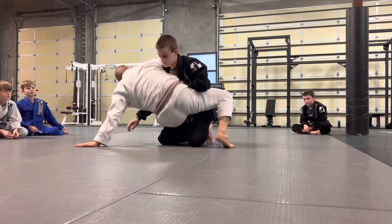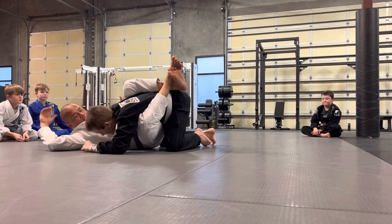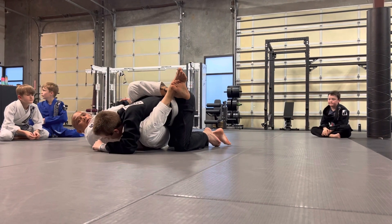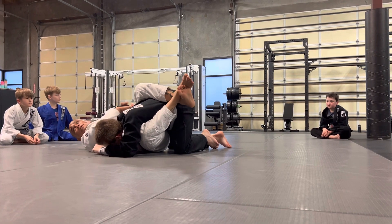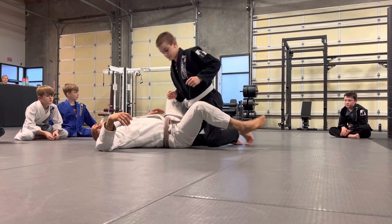So you have to come up, threaten it, switch the hip. I'm not square with the center here when I have the kimura — I have him out to the side, so I can manipulate his arm. And we get that by threatening the sweep.